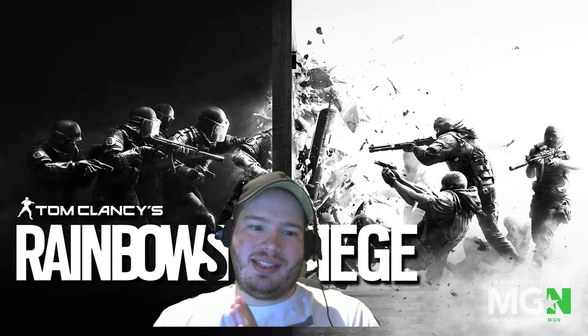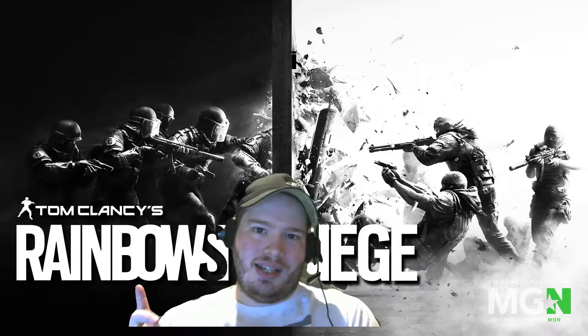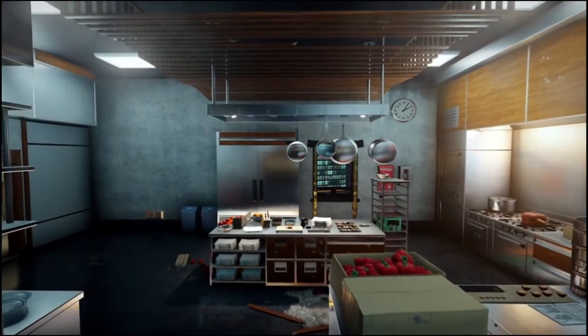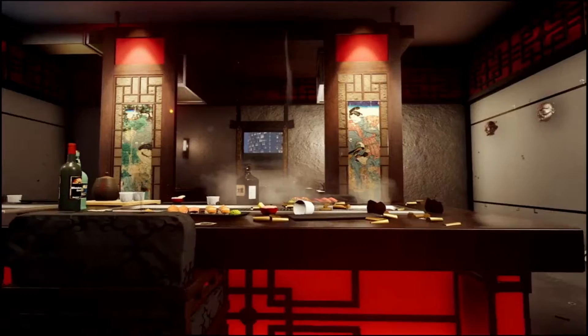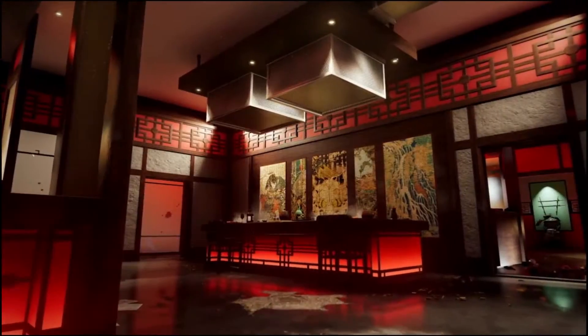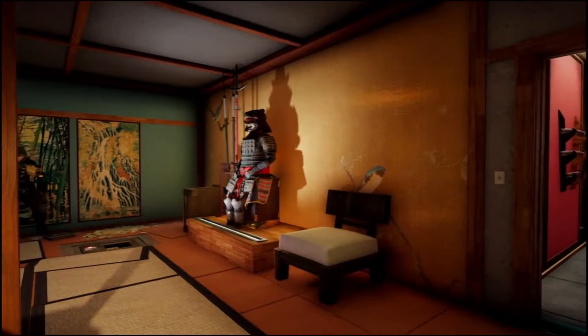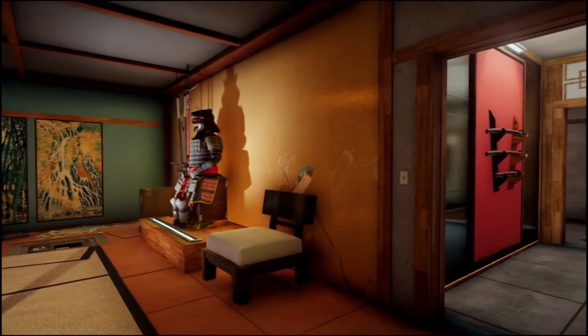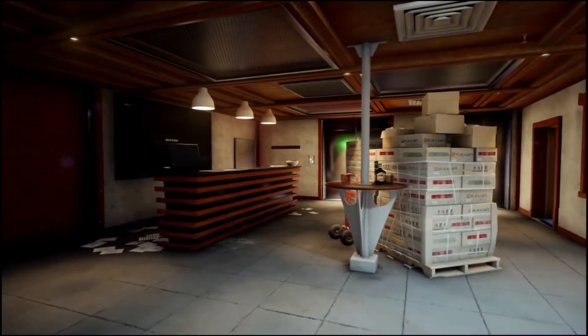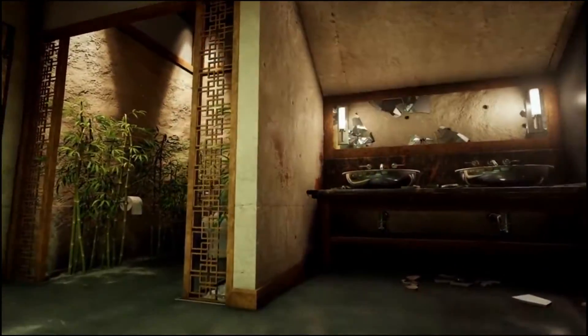Back to Rainbow Six Siege — they did showcase a new map called Skyscraper. It features paper-thin walls and doorways you can breach. The karaoke room is one of my favorites; looking at some of these designs, the first time I played on this map I just got lost. It was so beautiful and cool.